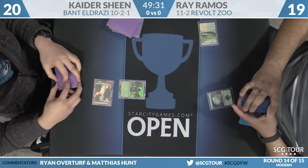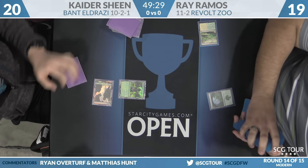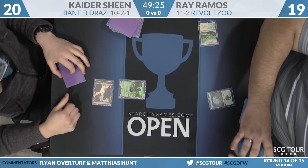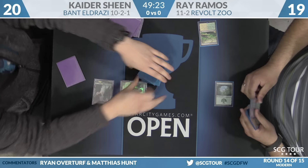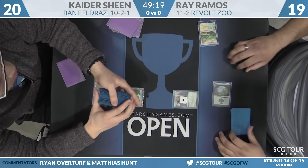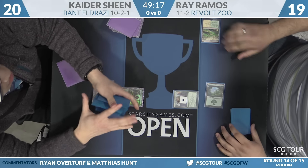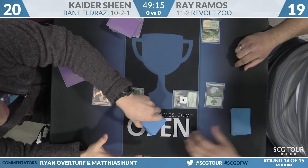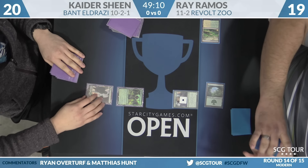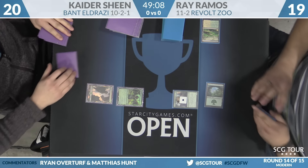Going wide is nice, but it can be difficult to chip in for those last points of damage if your opponent is able to get on the board quickly with large blockers. Now Revolt Zoo, if you want to go that Turn 4 rule in Modern, Revolt Zoo breaks that one a lot. You see the Narnam Renegade Turn 1. This deck has a lot of Turn 3 kills. Renegade's actually one of the better cards in the Revolt Zoo deck in this matchup, because it can always attack into anything and at least trade.